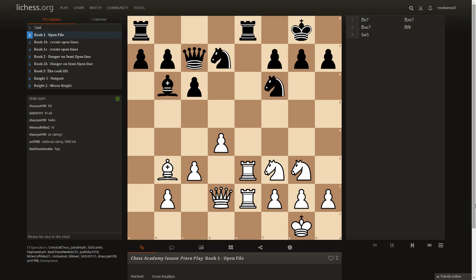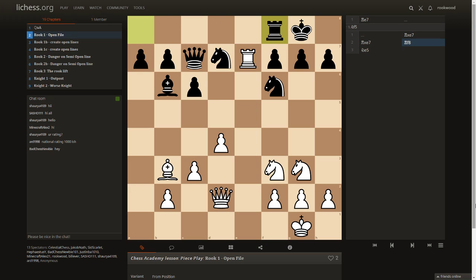Rook to e7 is not the best move here. The best move is knight f5 — the reason being this knight is very well placed with threats on g7 and also a later queen g5. You can play knight f5 after rook e7 as well, so let me show this line because it's also quite fun.